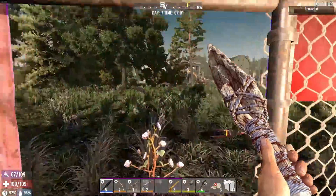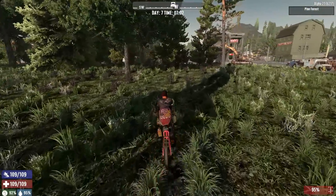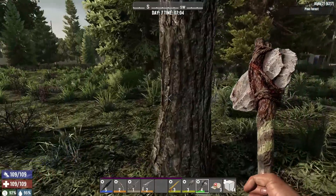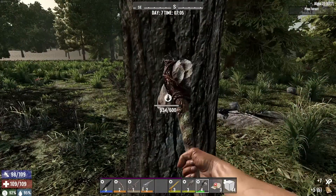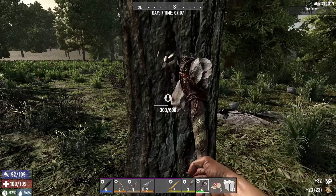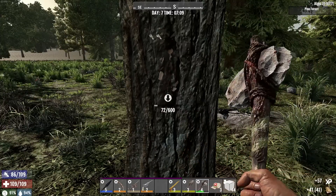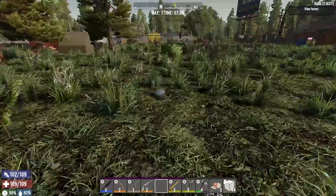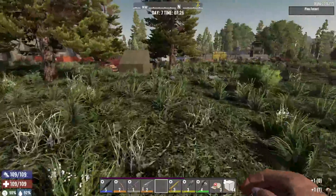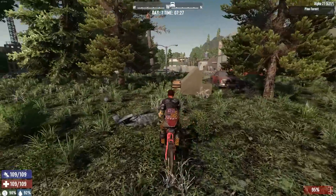I'm really hoping my idea for the base is going to work out. I decided - while this is still an early access or experimental build - I'm not doing it as a permadeath series in Alpha 21, but I still don't want to die. I need to get some more wood; I have some at the house but I'll need a lot more. Let's chop down some trees real quick, and always replant after you chop one down so you can chop them later.